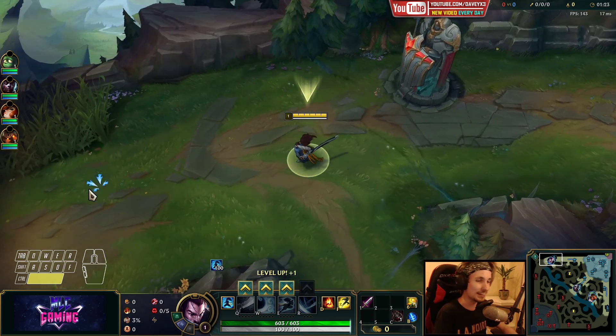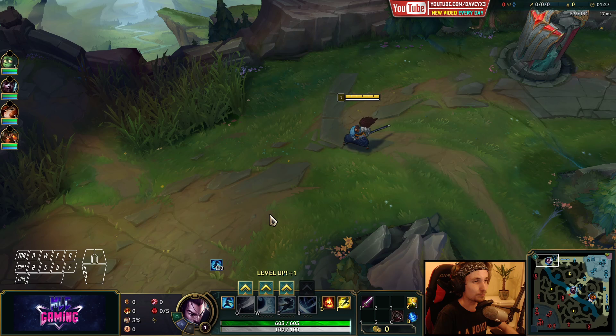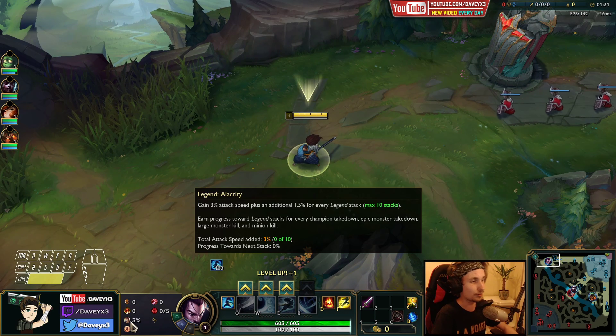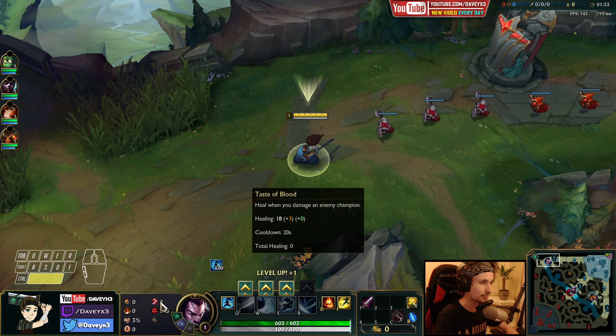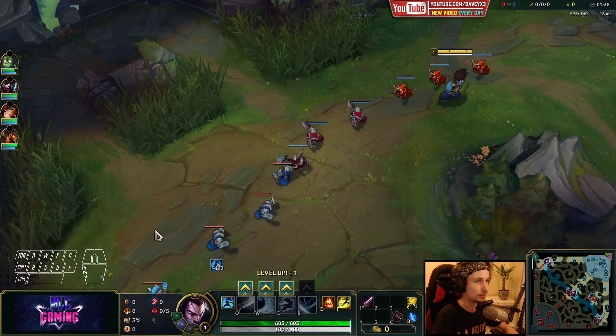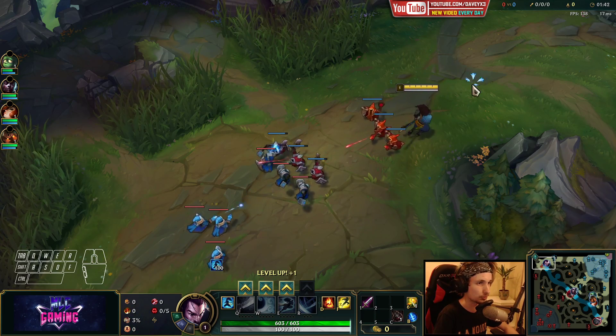Hey guys and welcome back to yet another video. Today we're going to be playing some Yasuo top lane with Conqueror, Triumph, Alacrity, and Last Stand. Also taking Taste of Blood with Ravenous Hunter. This is pretty much the standard rune page that you always go for with Yasuo.